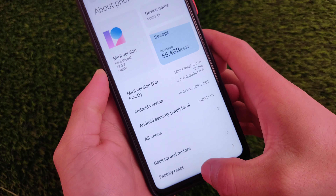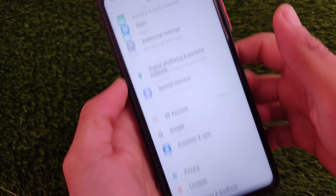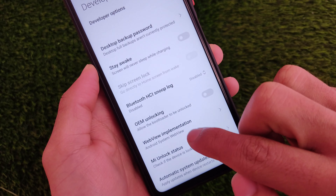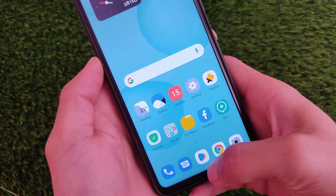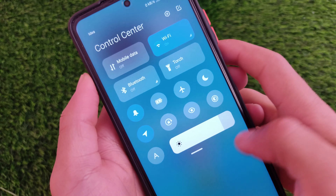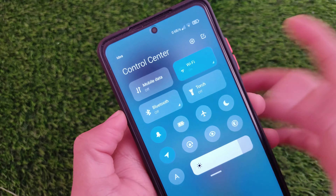I'm using MIUI version 12, Android version 10. My bootloader is not unlocked and I didn't root my device. Going into Additional Settings > Developer Options, you can see my device is locked. And yes, I have that latest control center which you can also install on your device.